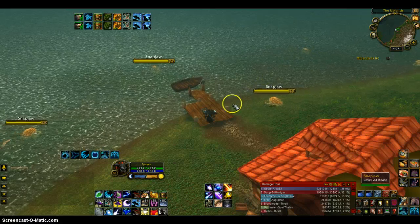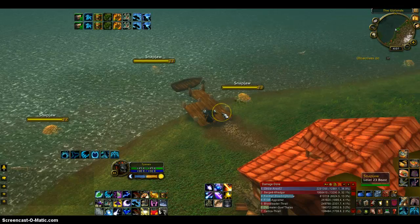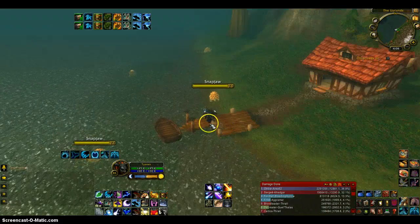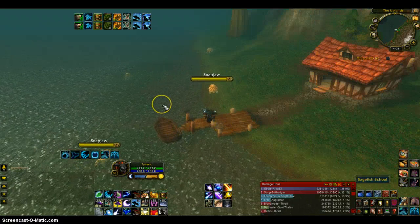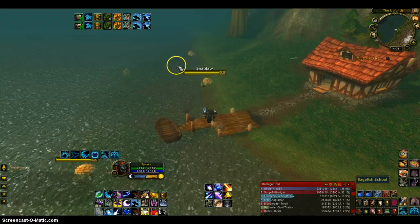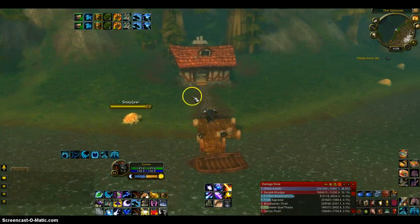So in case you want to come down here on your lower-level toon and pretend like it's real life, you can fight some of these. There's a little boat and a little step thing. Sometimes a fishing pole will spawn here, or right over there, and there is a little house.